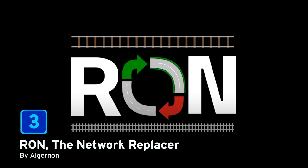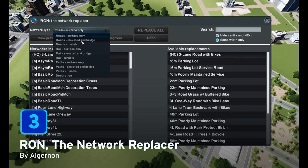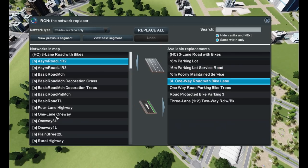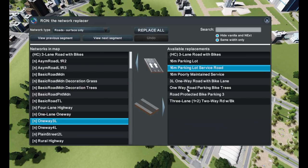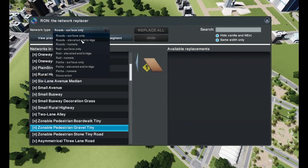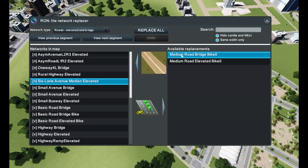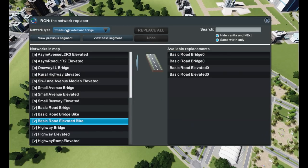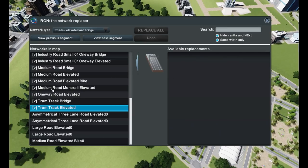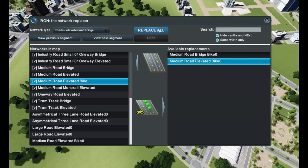Now we've made it to this month's top three. At number three we have RON, the Network Replacer by Algonon. RON stands for Replace Our Networks. Have you ever wanted to remove one or more roads from your city and replace them with something else? Well, instead of going through your city and upgrading and replacing each road one by one, you can use RON. So once you've loaded your save, open up RON the Network Replacer — as you can see on the screen — and you can choose which roads you wish to replace and which roads are available to replace them. It is literally that simple. Then you click replace all, give it some time, and it will replace those roads for you. Just keep in mind this is still in beta, so back up your saves just in case.